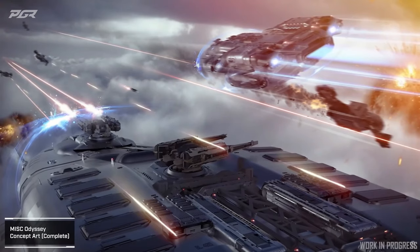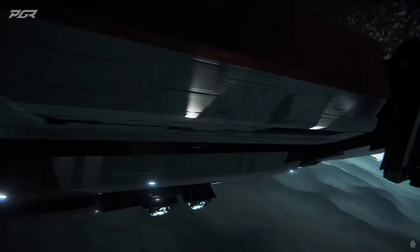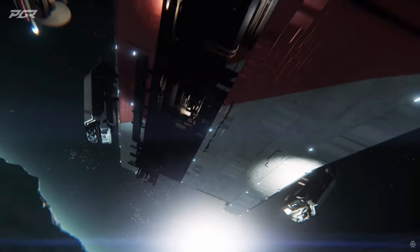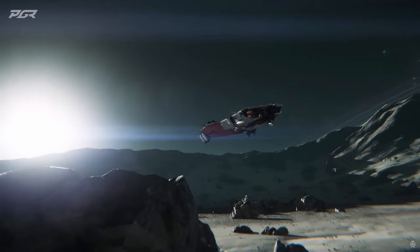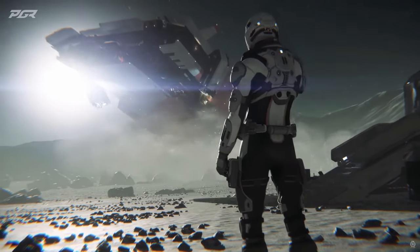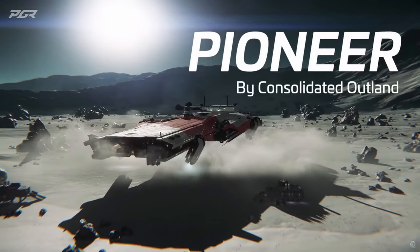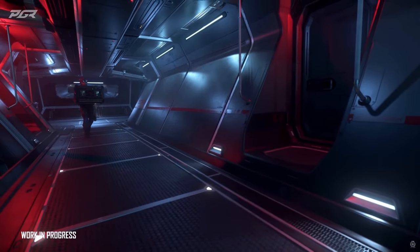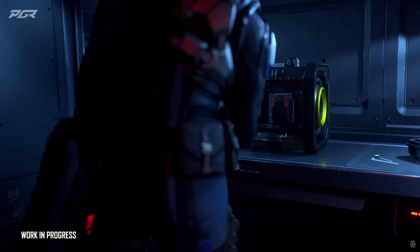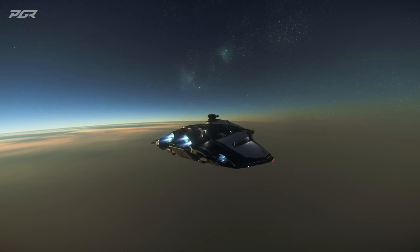There are also server mission-specific bugs. After a server crash during quantum travel, quantum fuel isn't accounted for the distance traveled when the server comes back online — this allows players to unintentionally not spend any fuel during quantum travel. Additionally, after a server has recovered from a crash, shuttles and elevators will desync the player, blocking them from continuing without a reset.